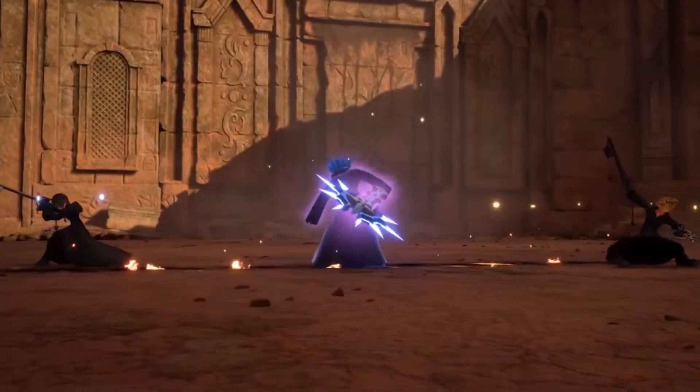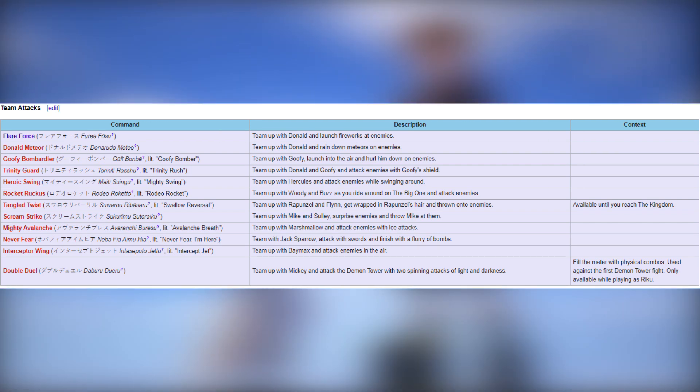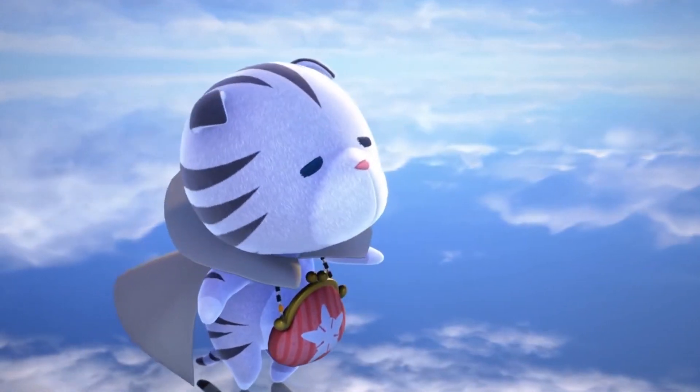In this episode I will be going over team attacks, or these new forms of situation commands. The image here on screen actually comes straight from the Kingdom Hearts Wiki confirming that these will probably be called team attacks. So with all that out of the way, let's get right into the video.